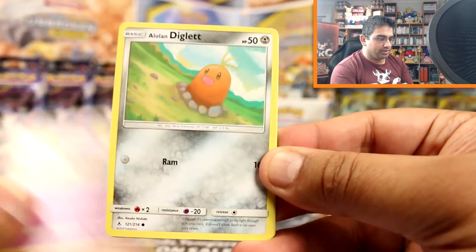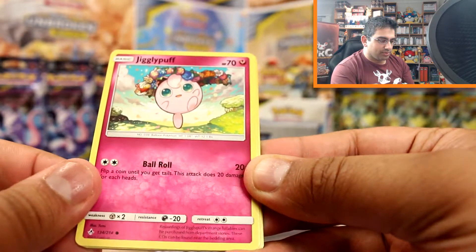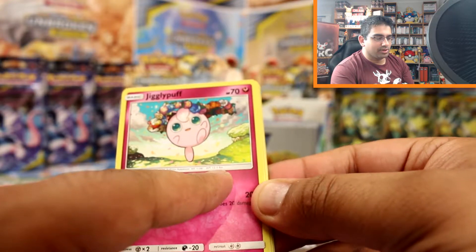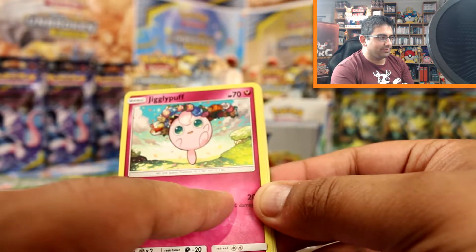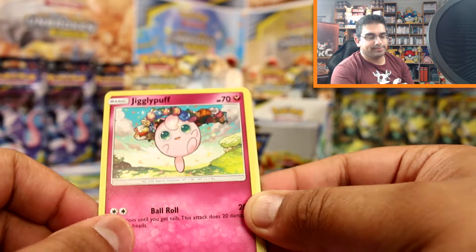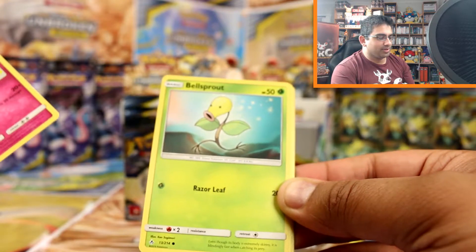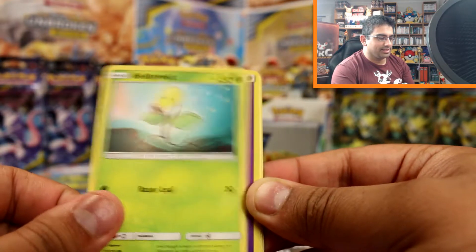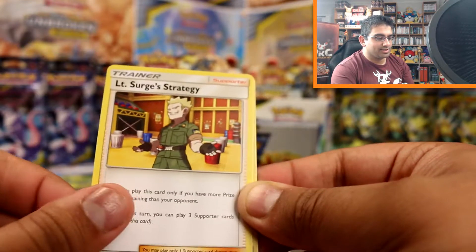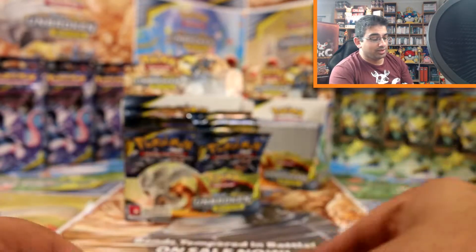Koffing, Diglett, Alolan Diglett, Zubat - I really like this Jigglypuff artwork as well. Jigglypuff was even used in my 8th birthday poster. Bellsprout, Psychic Energy, Duskstone, Haunter, Lieutenant Surge's Strategy, Aggron rare reverse and an Alolan Dugtrio rare.